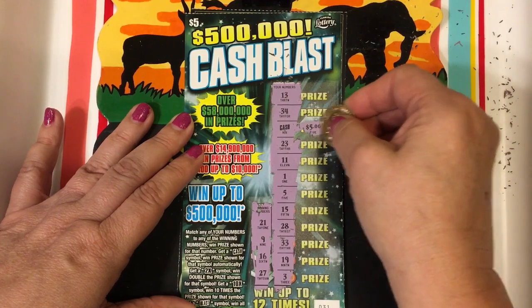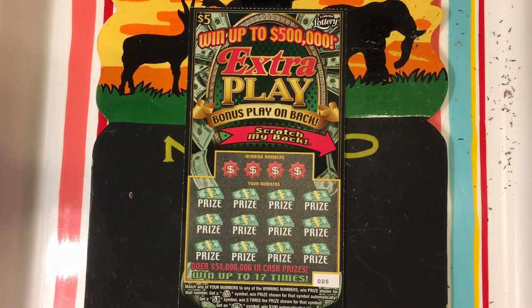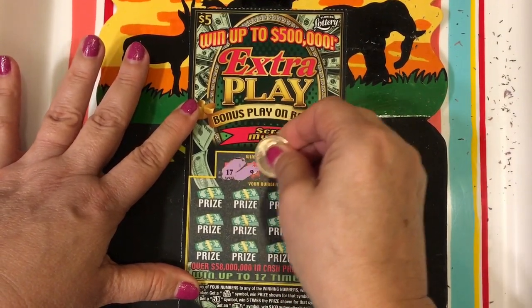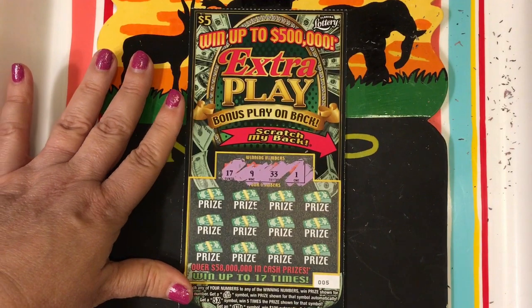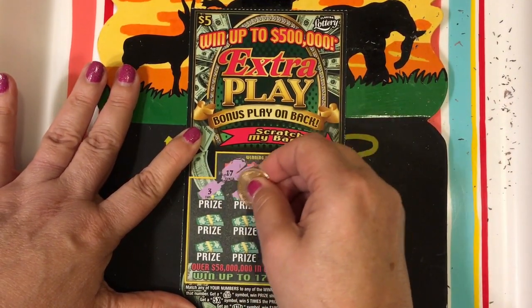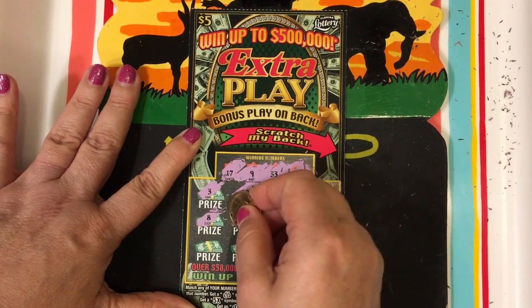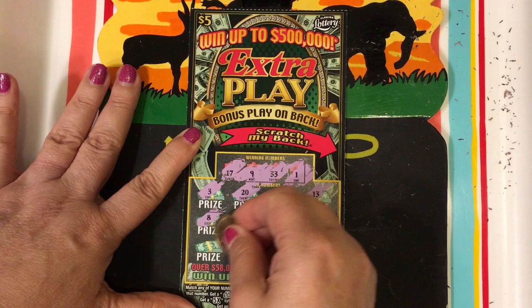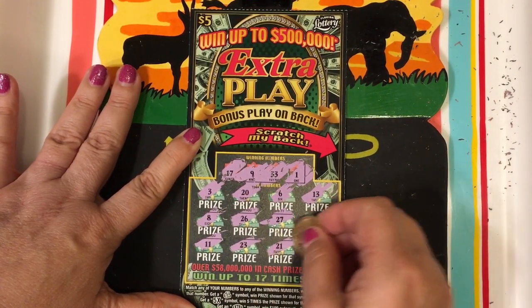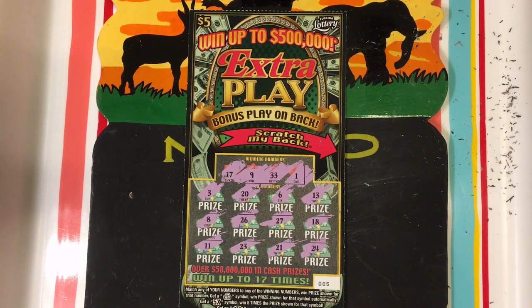I think it's only the cash that we got, so the prize is five dollars — got my money back. Okay, last ticket is Extra Play. Winning numbers are 17, 9, 33, and 1. We have a 3, a 20, 6, and a 13, and 8, 26, 27, and 18, 11, 23, 21, and 24. I don't see any numbers — if you see anything give me a comment. We have to turn it over though, we have to scratch the back.